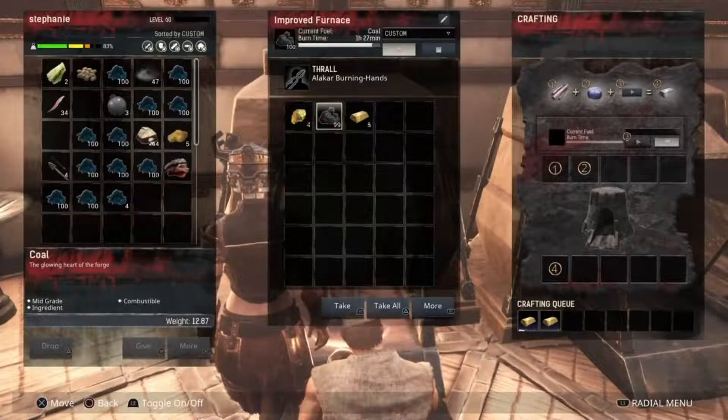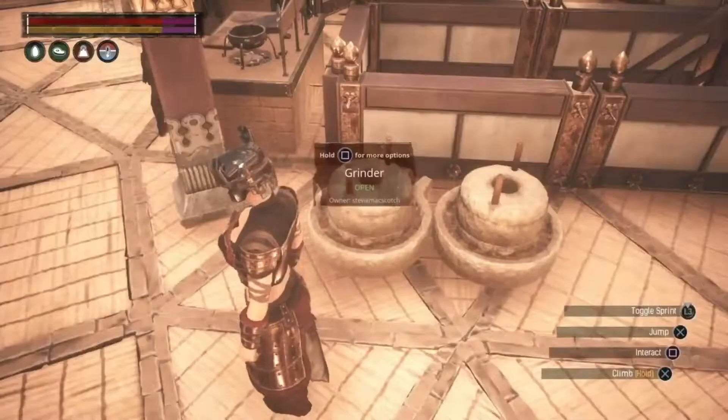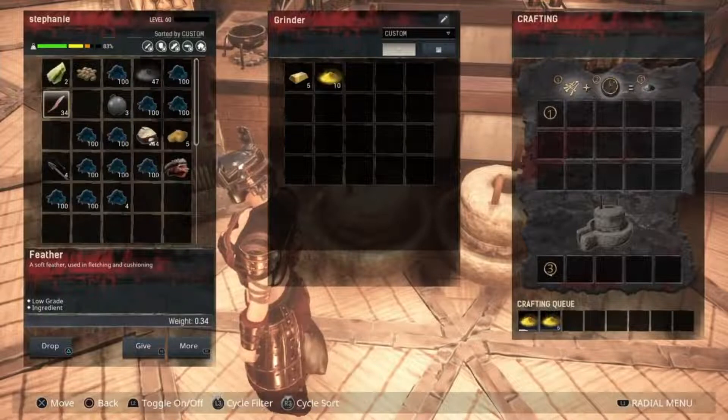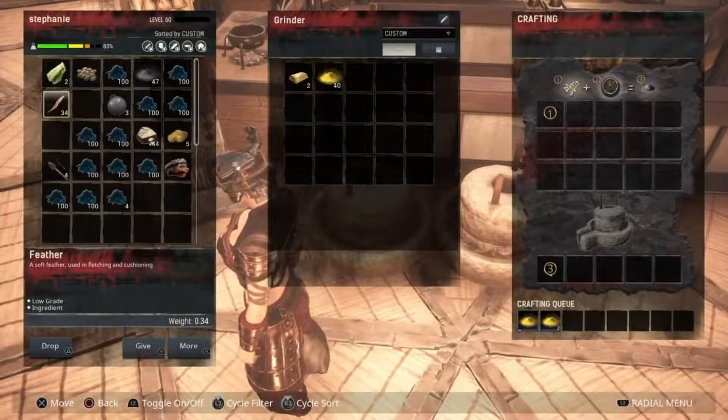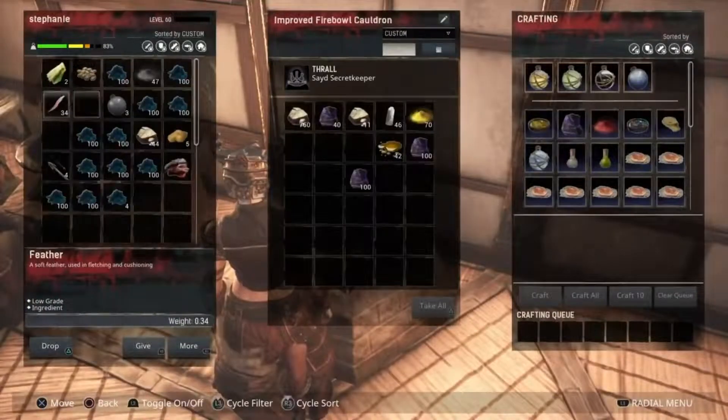Now I'm going to put it in my forge to cook it, which is making me gold bars - it's at seven now. I'm going to put it into my grinder and every one gives you 10 bits of gold dust. That's plenty of gold. I just did that one run; I'm going to do a few more runs and show you a different place to get gold and silver.